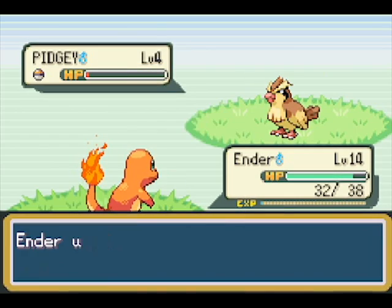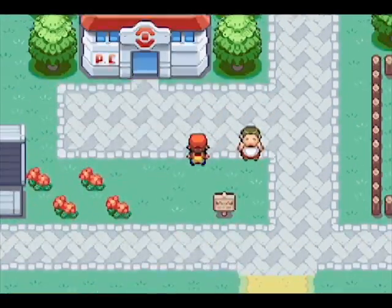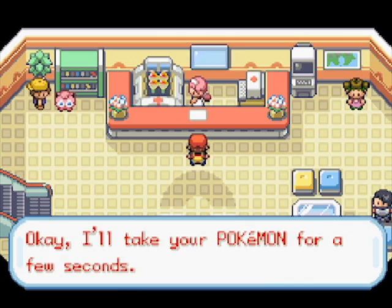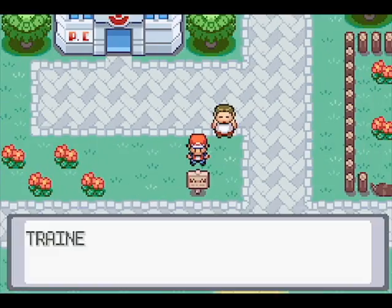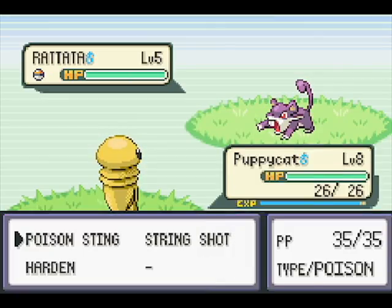Let's go heal. Yeah, level 14 Onix has Tackle, Bide I think, Rock Tomb, and maybe Harden. Probably not.